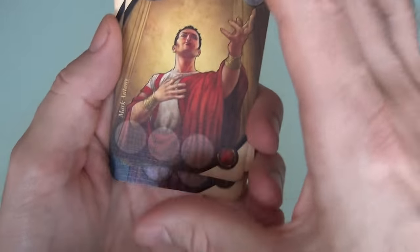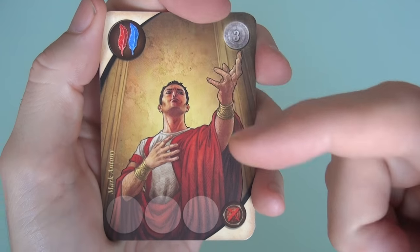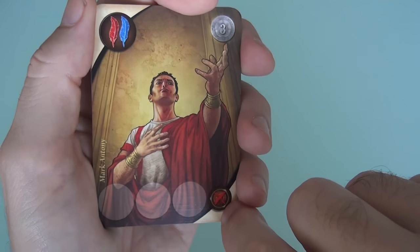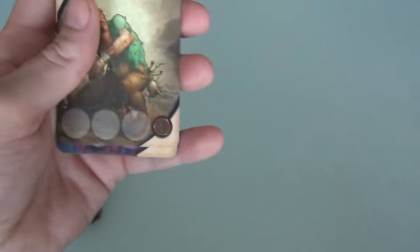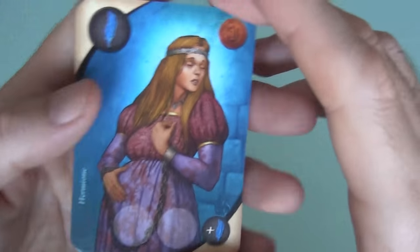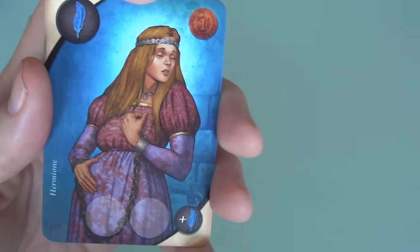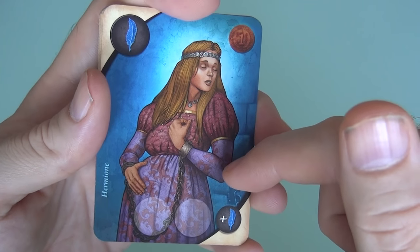Next up, nine new actors — all really neat. Mark Anthony: whenever he performs, everybody else loses money, because all of London is talking about how great he is and people aren't coming to other playhouses anymore. Caliban: every other player drops one in the quality of their first, second, or third act. Then there's Hermione — she's interesting: she only has two costume slots instead of three like all the base game characters, so she's much easier to fully costume.